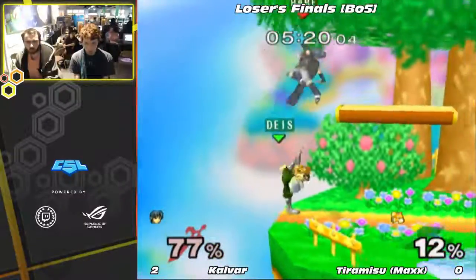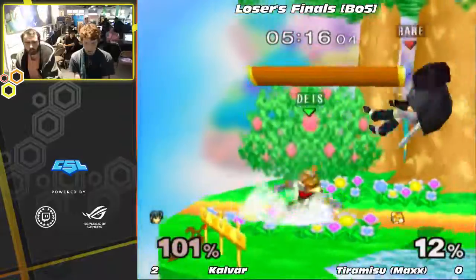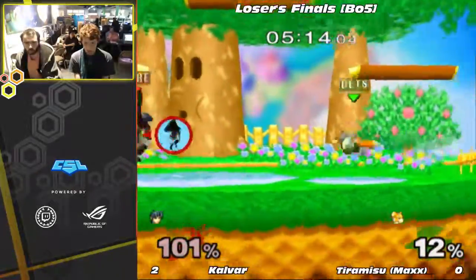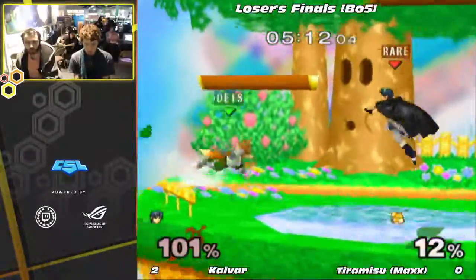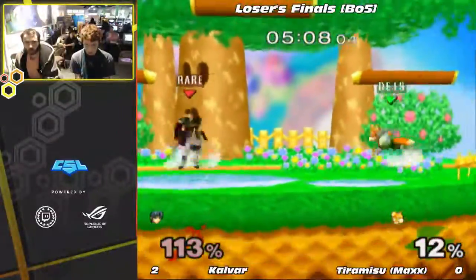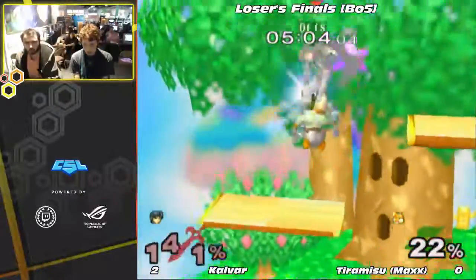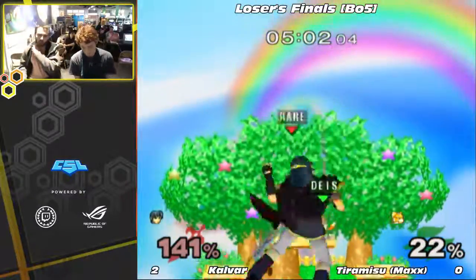Triple nair, dash attack. Nice. No jump. He definitely had to jump. Let's see if he can stay in this. Beautiful waveline back. Whoa, that was quick. That was actually super fast. Up air, yeah, that's it. Well done. Hey, game four. Let's go Max. So, definitely not over yet. He kind of told Calvar you're going to have to earn it. And now he doesn't have to worry about FD, so things are looking better for Tiramisu.